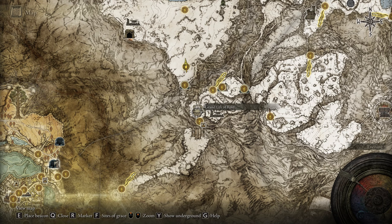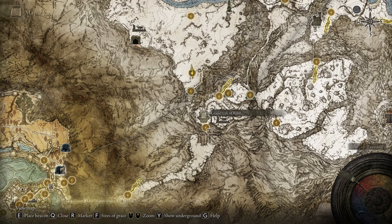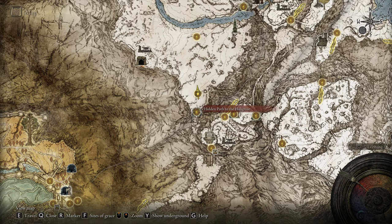From this location, at the Grand Lift of Rold, go back and hoist a different medallion — the hidden one. Switch between medallions, because you have that option. Then go to the hidden path of the Haligtree, and right outside is gonna be the consecrated snowfield.